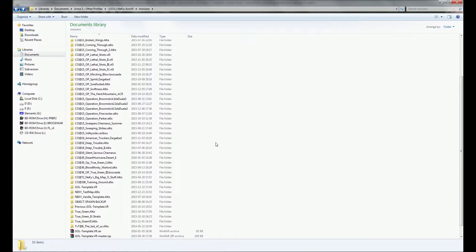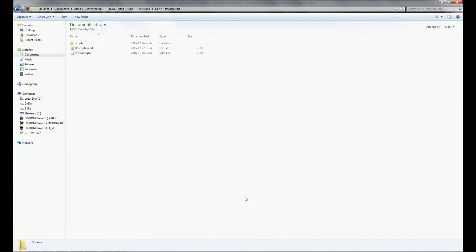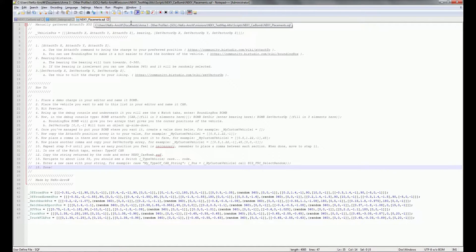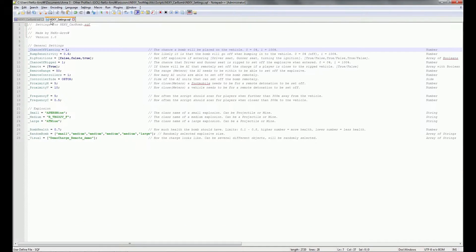To set this up, just download the script from the description below. Open up your mission folder, scripts, and place it in there. You'll have three files. The file called 'placements' is the one with the placements on the vehicles. They're all hand-picked, so setting them up is a bit of a task, but it can be quite rewarding if you want to add new ones.